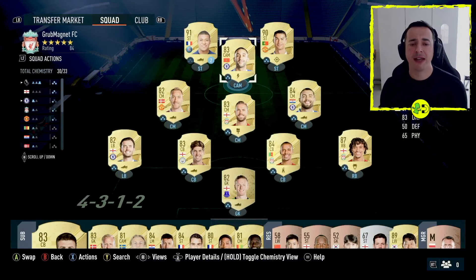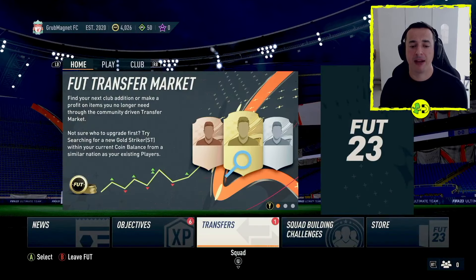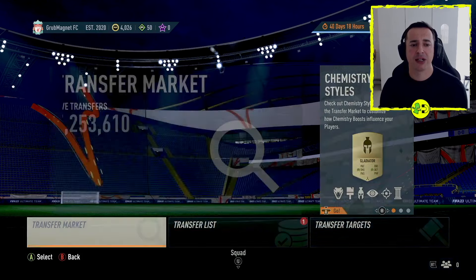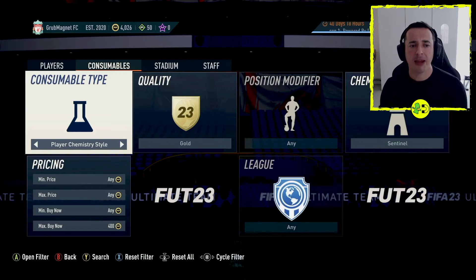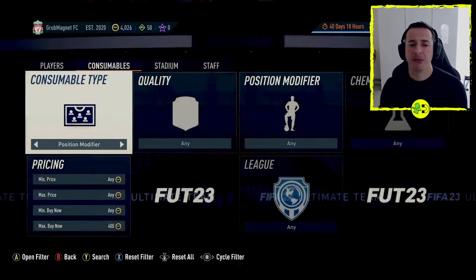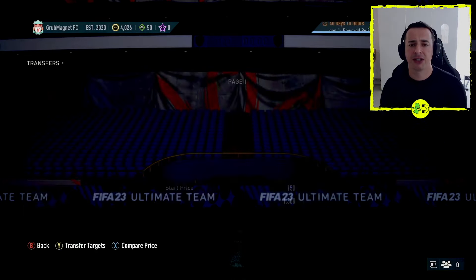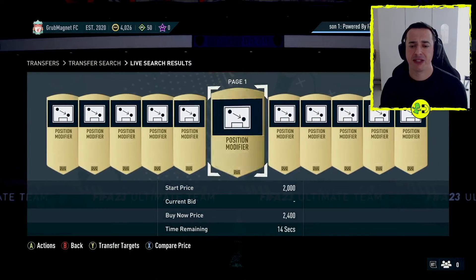In terms of finding these position modifiers, I think you only need the one card. You're going to find those in certain packs as you open them, and because you can sell them on the transfer market, if you go to Transfers and Transfer Market, you may find them from time to time in the consumable types. Search for position modifier and there we have some — you can see they're all now the same thing, you don't have to look for a specific modifier, which is quite nice.